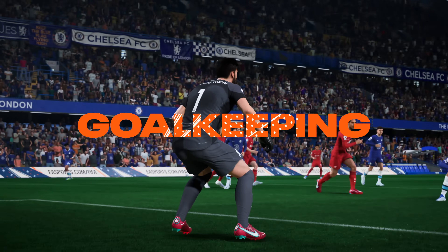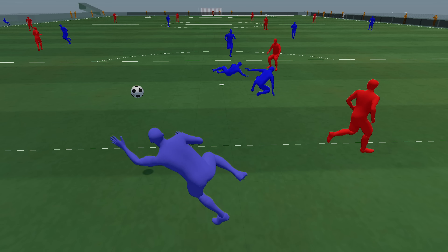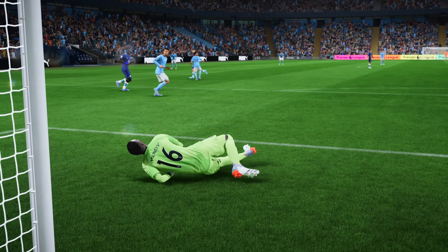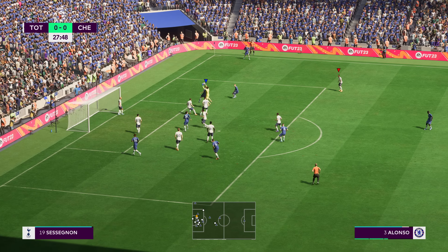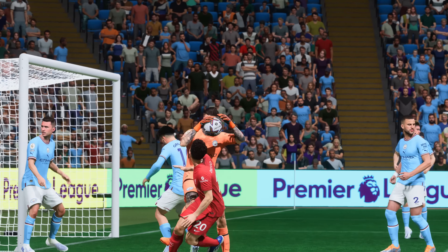We've made our way to the last line of defense — goalkeeping. With keepers, we've added reaction time based on their vision. If their vision is blocked, they're going to be a bit slower to react, giving more natural behaviors from the goalkeeper. But when they do have time to go up and grab that ball, they're going to be stronger — even if an opponent is challenging for the ball, they're going to keep it. Even if they fall down, they're going to hold on to it, just like you see in real life.